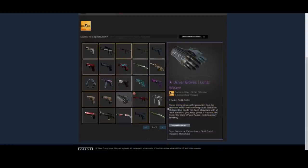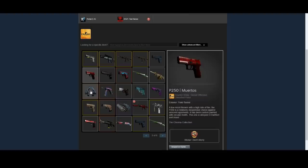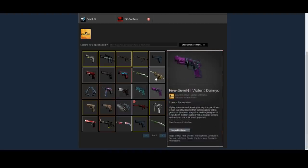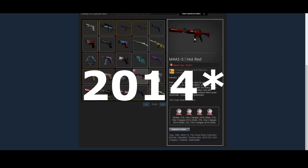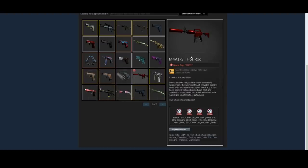We saw some of those Kato 14 souvenirs in the last inventory as well. He has some nice gloves — the Lunar Weaves again — a pretty popular choice for a lower-tier glove. And then again a bunch of play skins, maybe from case unboxings. He also has a super cool M4A1-S Hot Rod here with four ESL Cologne 2015 reds on it, which I think is a super cool item. The Hot Rod with those four ESL Colognes is just a really cool item in general — I'm a big fan of the Hot Rod and the craft he has on it.